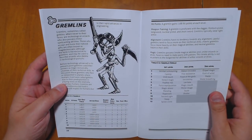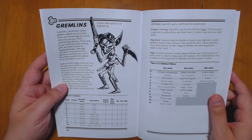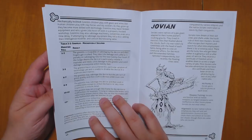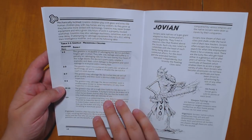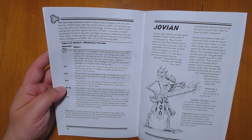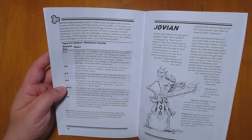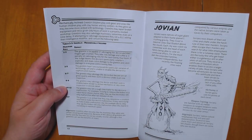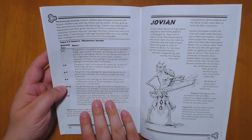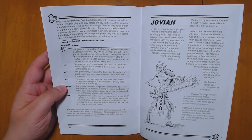We have gremlins, which are little goblin-like creatures that are especially adept at dealing with technology. One of their main things is that they can sabotage other devices, which makes a lot of sense in a setting full of spaceships. Anything that involves mechanics and machinery, you can use your gremlin to set up traps essentially within that. And the higher that you roll on this table, the more effective that is going to be.